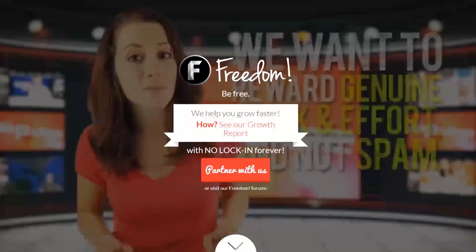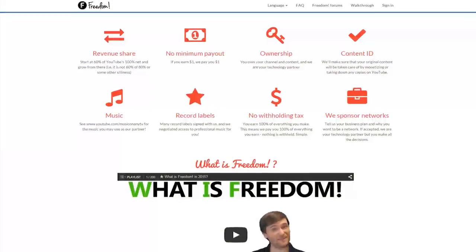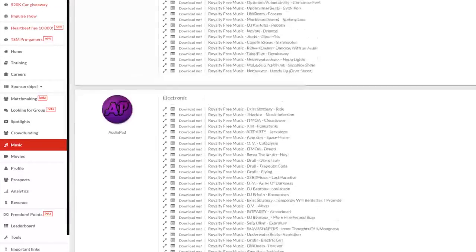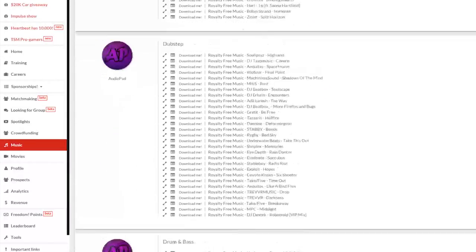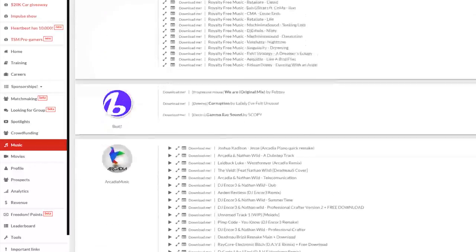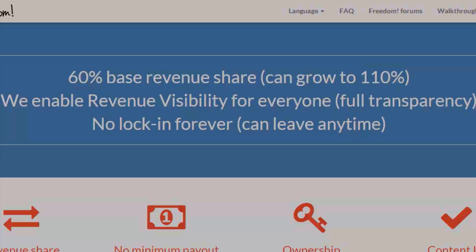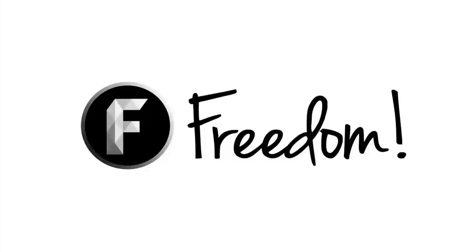Impulse is produced by the Freedom Network. Ever wanted to earn revenue from your videos? Freedom offers a great partnership program which includes access to hundreds of thousands of audio tracks, sponsorships with great partners, and most importantly a no lock-in contract — you can leave at any time for any reason. They accept everyone, both big and small. For more information, click here or visit the link in the video description.